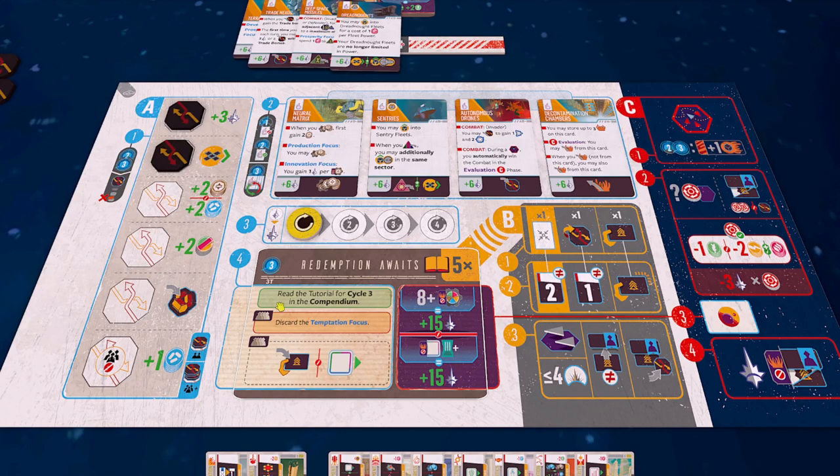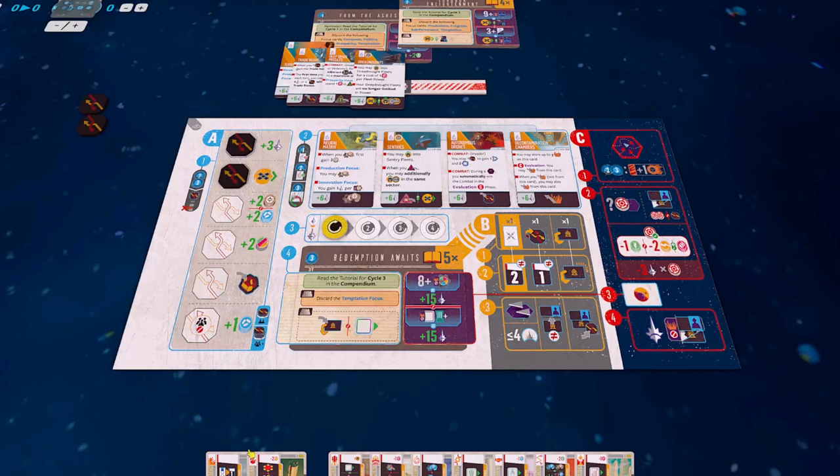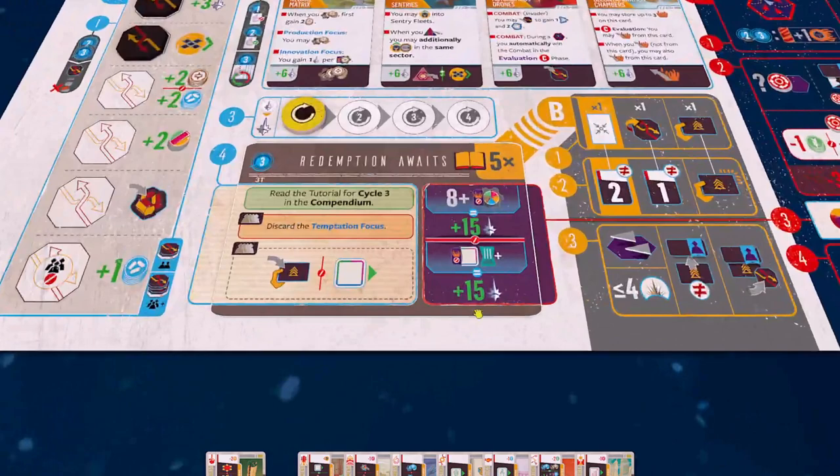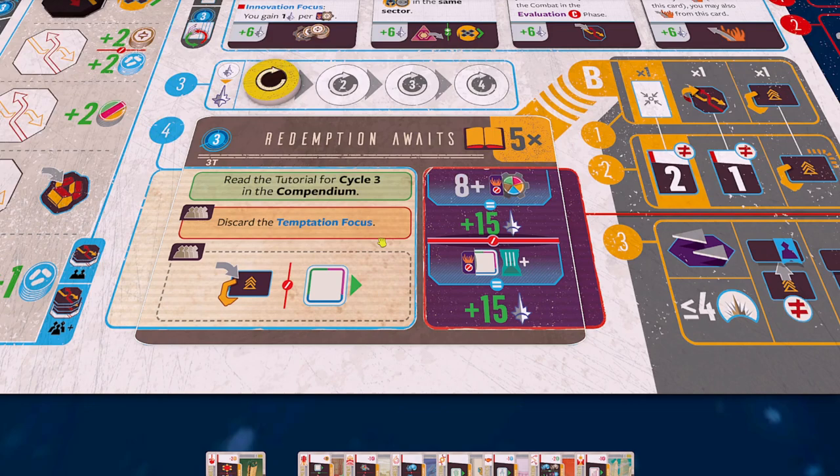Moving down, every player must - that's the solid border - discard the temptation focus card. It's the only focus card we haven't seen during the tutorial because we've had to discard it every single time. It's a bit of a more advanced card and we might go look at it at the end. Then every player may either advance on one of their civilization tracks or gain an agenda.